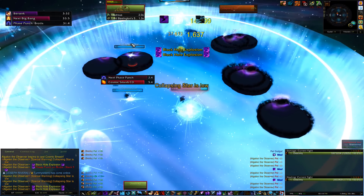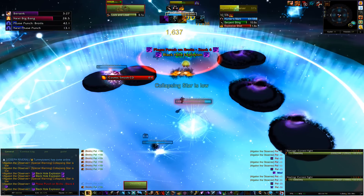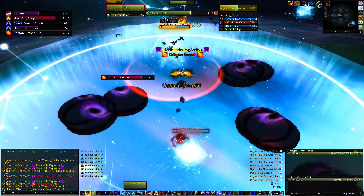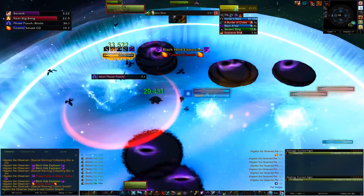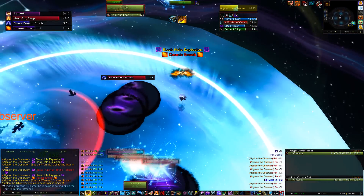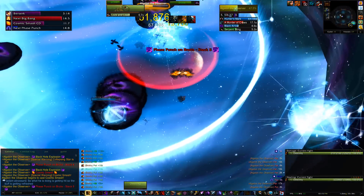Here I've got four total — two overlapped in two different sections — and I have one constellation on me and then two more coming. I jet between the two groups of two, and right at that point is where the achievement triggers. At this point it's just kill the boss to get the achievement.